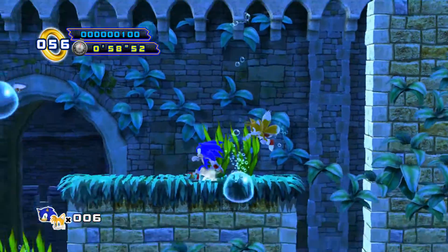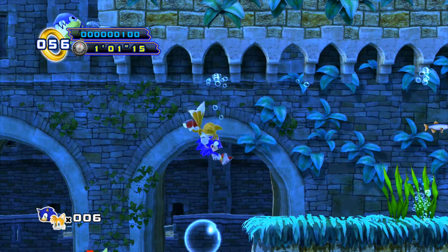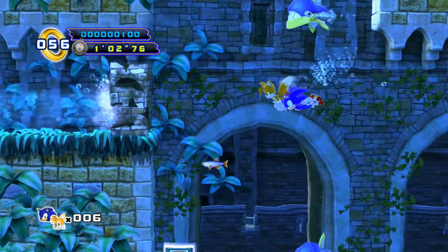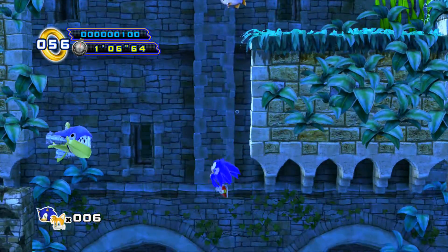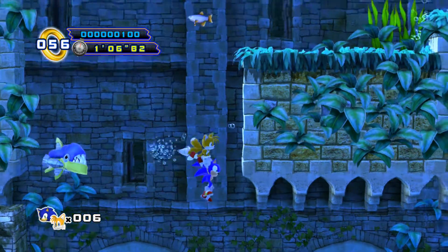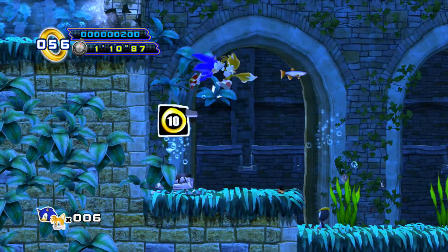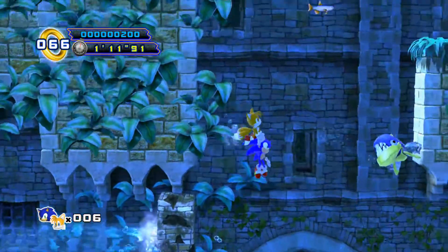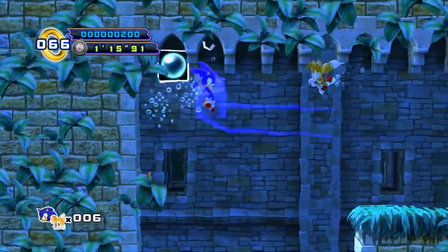Up here I almost goofed up — we need to jump up this way and go this way in this stage. There's a shield right there. Let's grab the submarine copter again. Let's go up this way and get this shield.